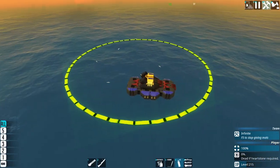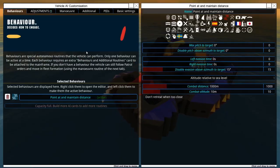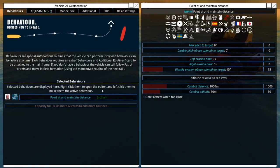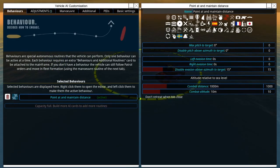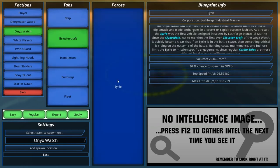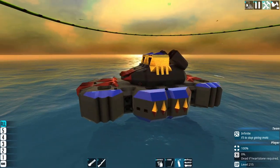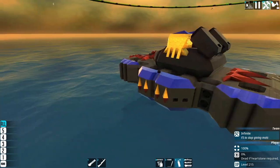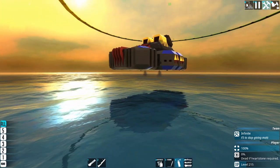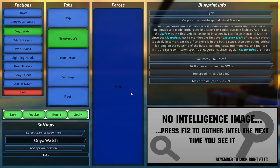Now we're going to get into some practical examples. This vehicle has a very basic AI — point at target and maintain distance, with no evasion added yet. We're going to spawn in the Erie from the Onyx Watch, which has a lot of cram cannons, and see how the vehicle behaves against that. I've also tuned the PIDs a little bit since the wobbling was driving me nuts.